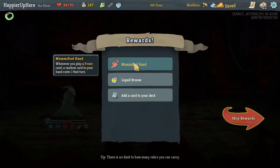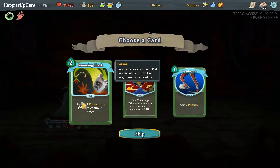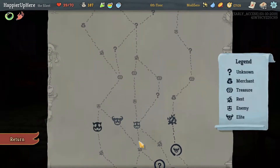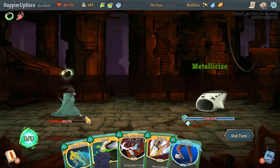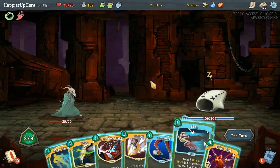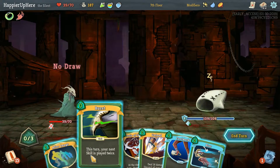We got Mummified Hand — whenever you play a Power Card, a random card in your hand costs zero that turn. It's very good, actually. We already have Footwork and it's probably too late to do a sort of Poison build, so I won't take any of these. Unfortunately, we have to do another Elite — like a Vulan. We have some time to prepare for this. I'll probably do Bullet Time. I'll probably Burst the Blur — I don't really need to, but might as well.